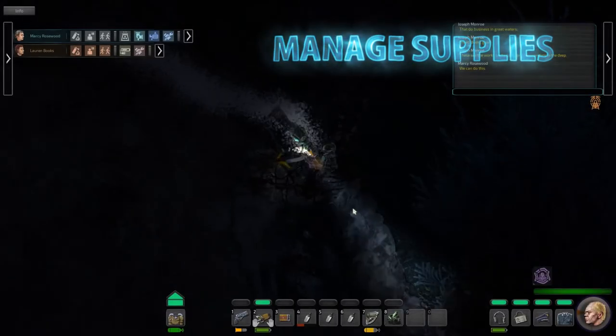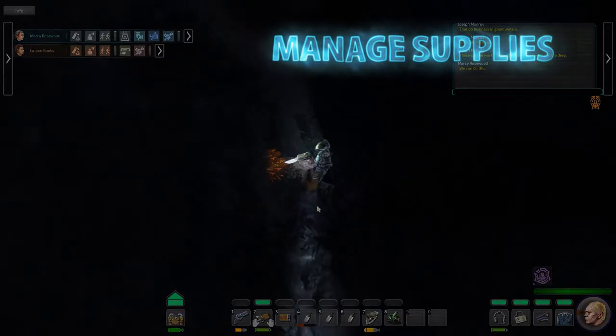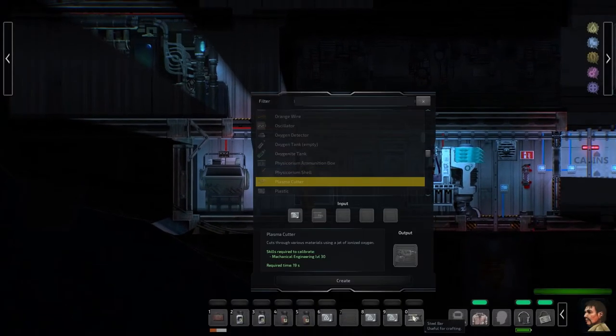Adventuring isn't cheap. Keeping your submarine and crew well equipped is essential. Items can be bought or crafted from the raw resources you'll find in the environment.